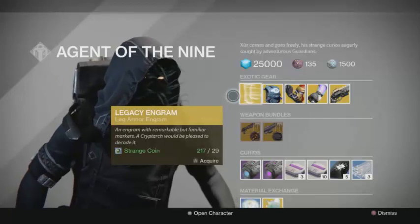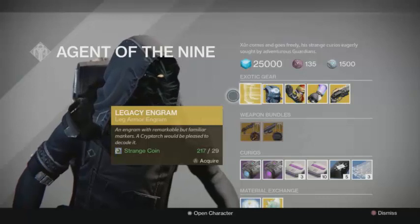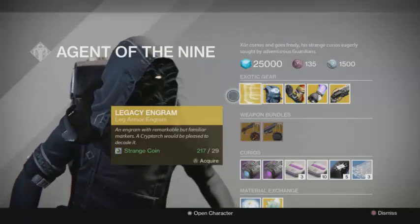For his Legacy Engram, he is selling leg armor. So if you're missing any leg pieces from Year 1 or Year 2 that you want to get in Year 3, remember this does not include the Warlock boots. So if you're looking for the Warlock boots, they will not pop up in this.